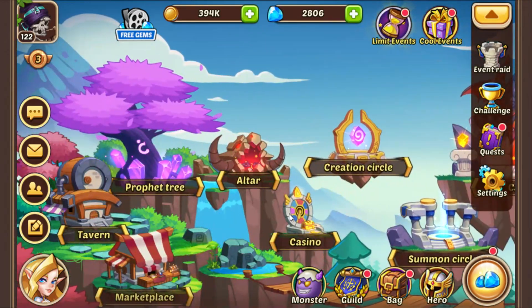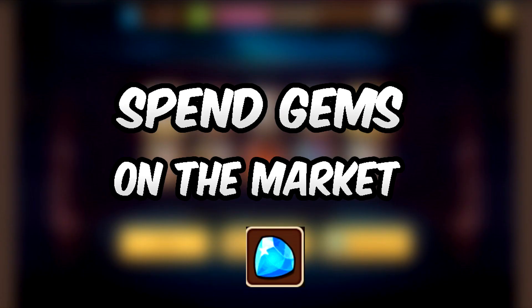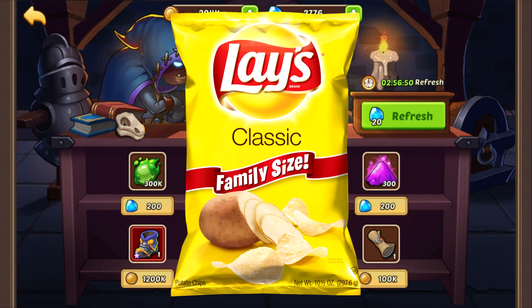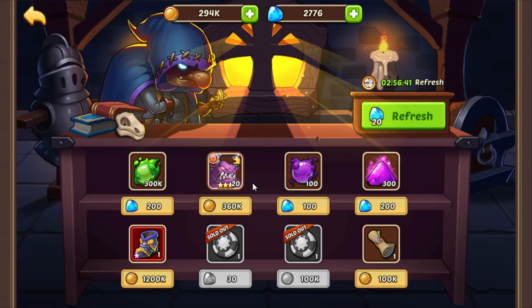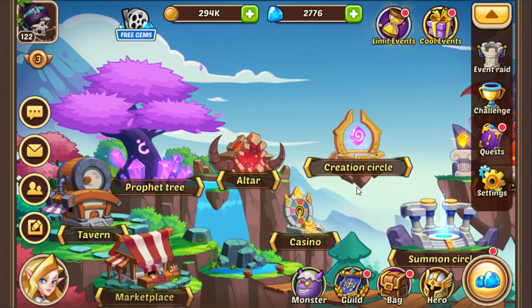Probably the most important tip is to buy stuff off of the market, like I'm doing it right here. When it comes to useful stuff, for me it is only these chips, heroic summon scrolls, arena tickets and profit orbs — but they are rather rare. I would not invest in monsters that cost gems, only in monsters that are gold-based.